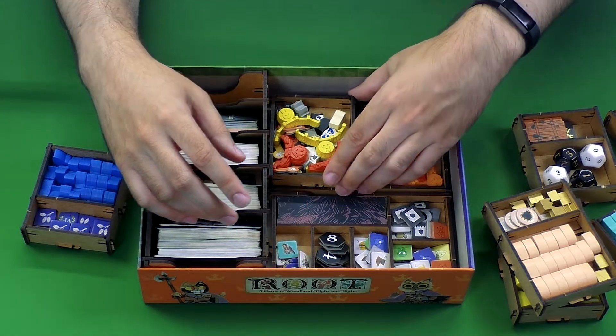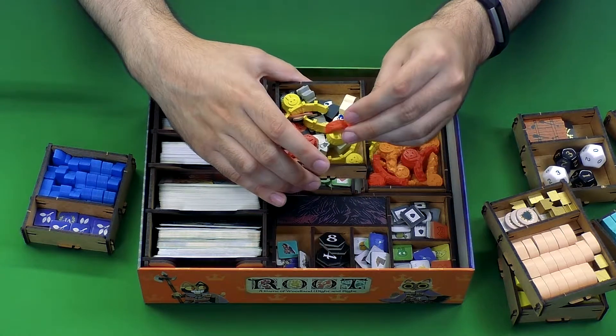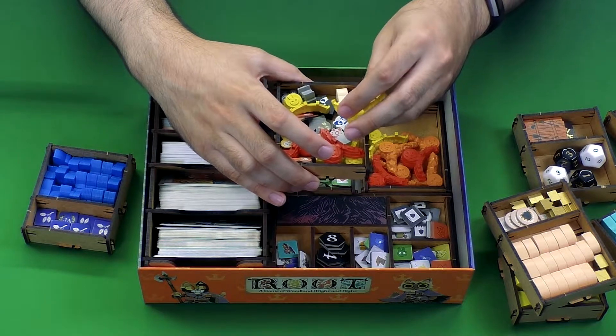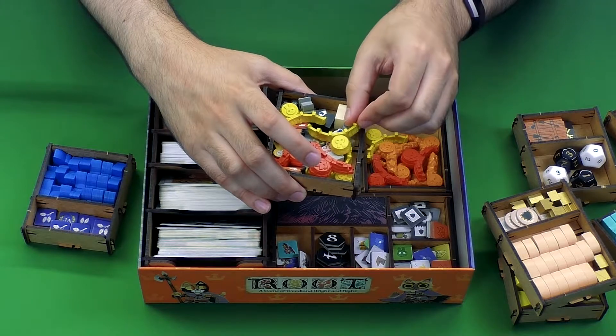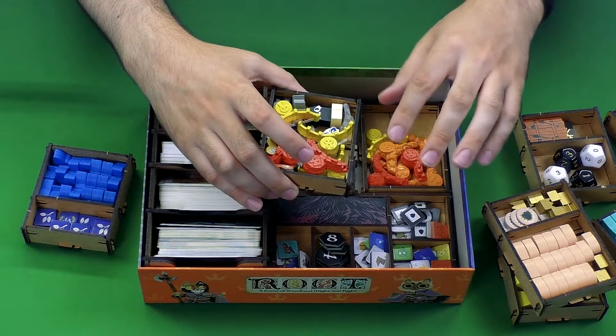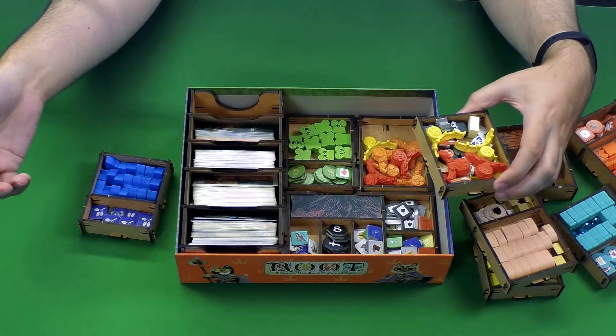This is also something that I kind of crammed in here. I have these nice 3D resin markers for the different spaces — the fox symbol, the rabbit symbol, etc. — which I made work. These are not something everybody might have, but they will fit if you're a little bit creative and stuff them in there in different ways. But you can see all that stuff fits in here.